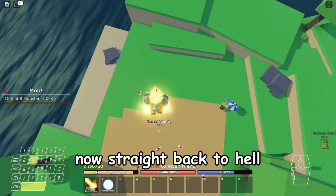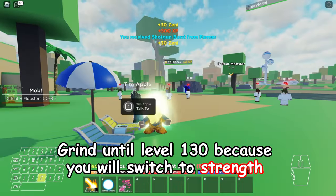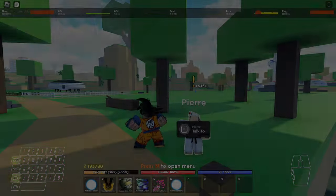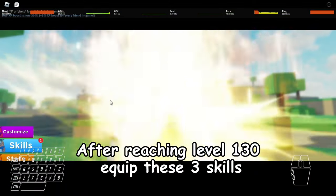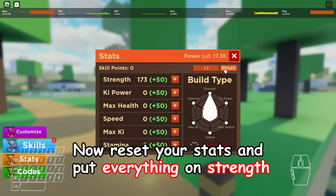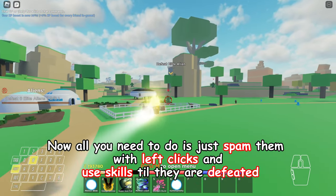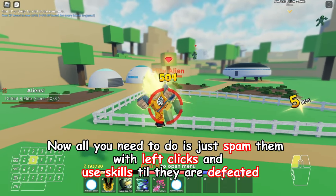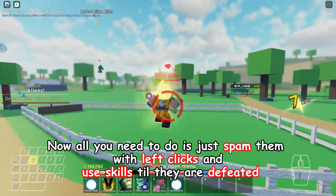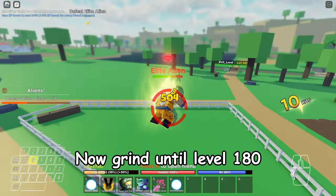Now straight back to grinding. Grind until level 130, because you will switch to strength. After reaching level 130, equip these 3 skills. Now reset your stats and put everything on strength. All you need to do is spam them with left clicks and use skills until they are defeated. Now grind until level 180.